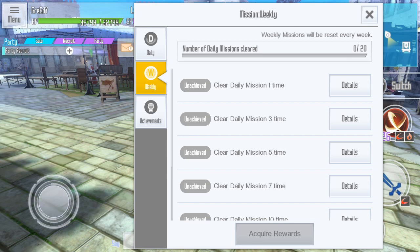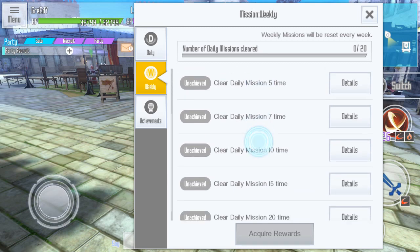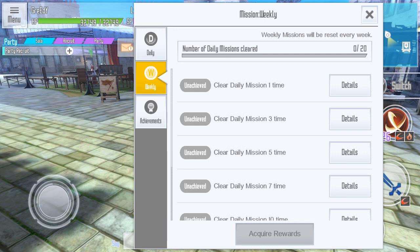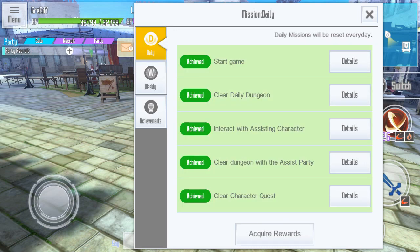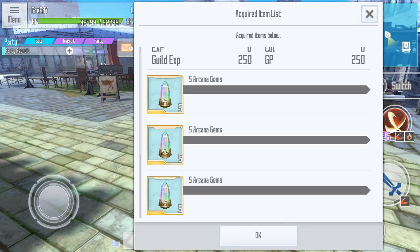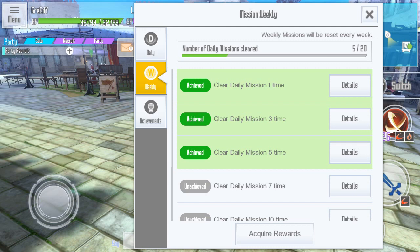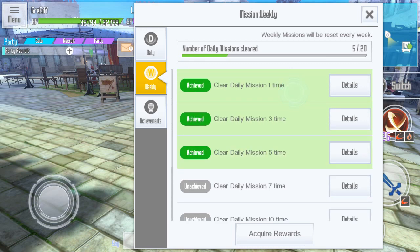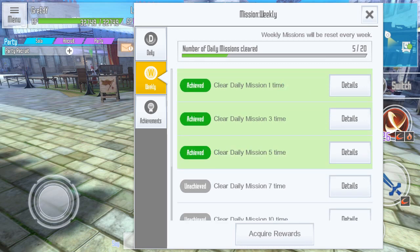What I've seen is that when people see this bar, they think they've already cleared 15 weekly missions — but that's very wrong. This bar just shows how many daily missions you've cleared in that one week. Remember, you only get seven weekly missions every week. To get the panel mission cleared, you need like three weeks to complete it. For example, I cleared today's daily missions which is five times — that means I've already cleared up to three weekly missions. If that bar shows 15, that doesn't mean you cleared 15 weekly missions — it shows how many daily missions you've already cleared.